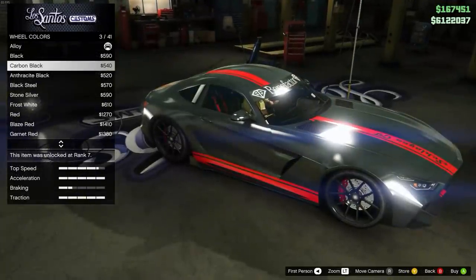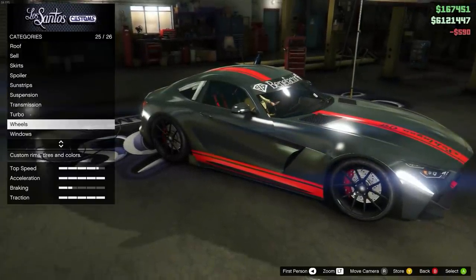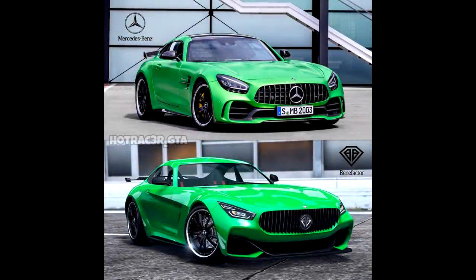The looks of this vehicle are great. Obviously, it closely resembles the Mercedes in real life — it's almost a recreation. You can actually see in this picture from Hot Racer GTA, the top is the real life picture and the bottom is GTA. When I first saw this, I was kind of confused — I was like, wait, why are there two of the same car? But that's how close they look, and that's just how good this car looks.